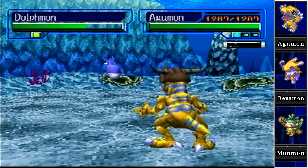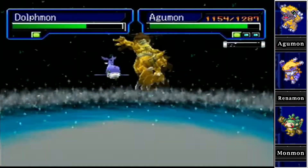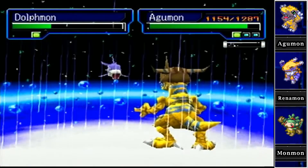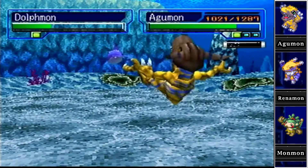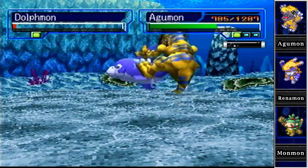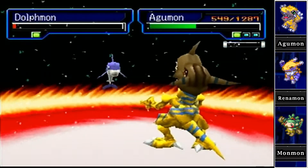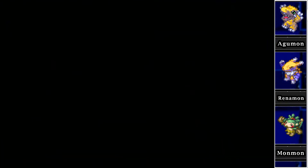Not bad — glad Dolphmon's using divine rain on us. Our Agumon can take divine rain no problem. We just need to do as much damage as we can before he starts getting double attacks off. If one of those hits is divine rain, I don't care — but the second hit is going to hurt. I'm sorry Greymon, your speed just isn't high enough. Just keep fighting. Dolphmon lived again — so close. If only Agumon was leveled up one more, he probably could have killed it in three hits.